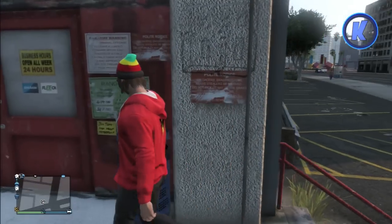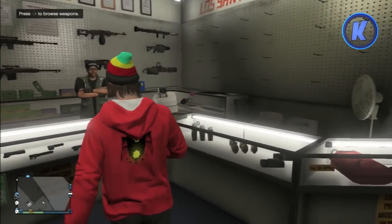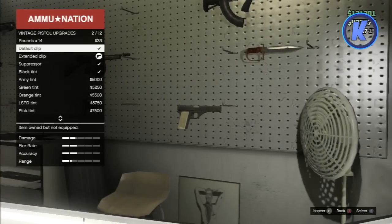Not only did we get a slew of brand new features and vehicles, we did actually get some new weapons. First we have the new vintage pistol — it's basically a very weak pistol in my opinion. I did some tests with it; it's a four-shot kill at pretty much all ranges, so it's not that good. Stick to your heavy pistol or your 50 cal.